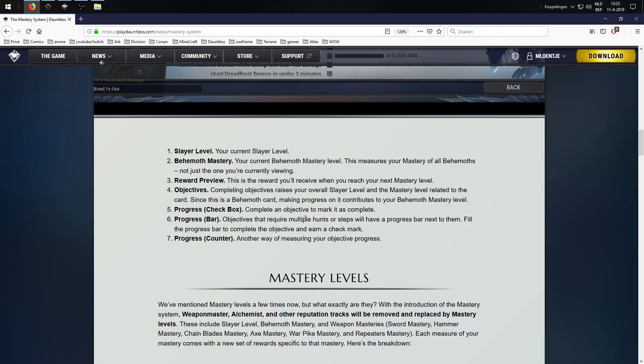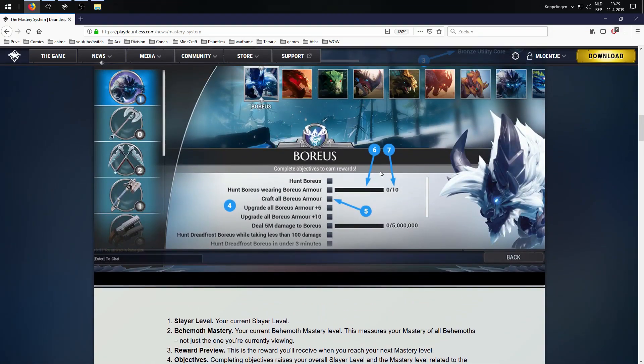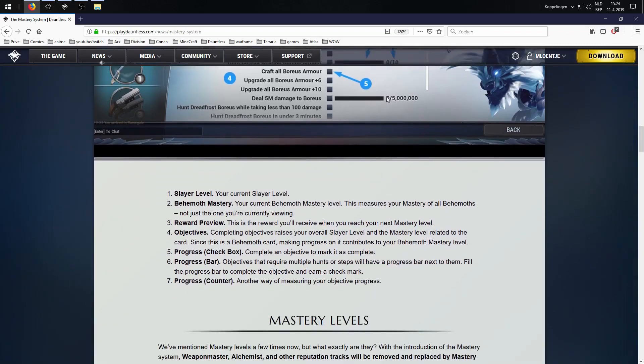The progress bar — objectives that require multiple hunts or steps will have a progress bar next to them. Fill the progress bar to complete the objective and earn a check mark. For example, hunt Boreas wearing Boreas armor — you need to hunt them 10 times wearing Boreas armor. The progress counter shows how many times you've already done it. Same for the 5 million damage — there'll be a progress bar or the actual number you've already accumulated.